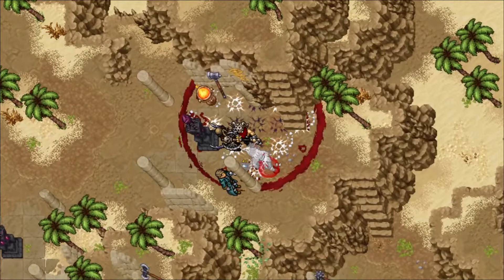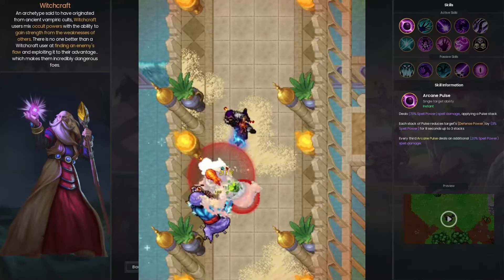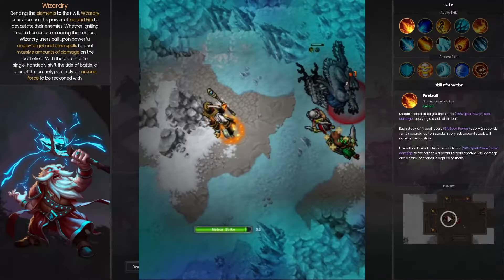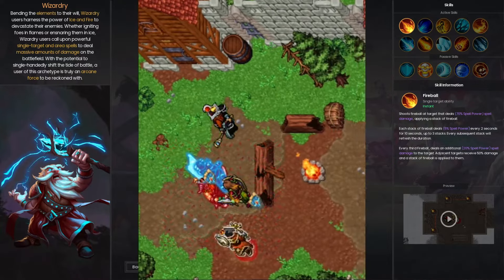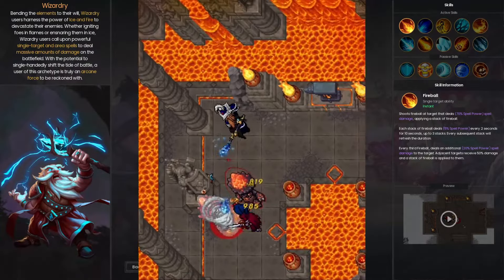Warfare is a melee focused barbarian style with impactful area damage, crowd control and life leeching capabilities. Witchcraft curses enemies, deals strong damage over time, leeches enemies' health and weakens their targets. Wizardry is an elemental magic class that utilizes powerful single target and area fire damage, but they can also utilize ice attacks for damage, snaring and freezing their enemies.